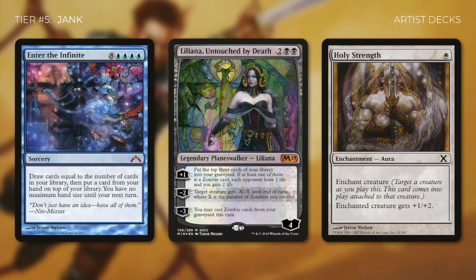A final style of deck that falls within this tier is an artist-inspired deck. These kinds of decks are specifically made to showcase the art of magic. So if someone's favorite artist is Therese Nielsen, they might build an entire deck built around her cards. There are plenty of ways to build a Jank deck, but again, the one thing that they have in common is that they have a purpose outside of actually winning. So now that we've defined and given some examples of Jank decks, let's go on to the next tier.